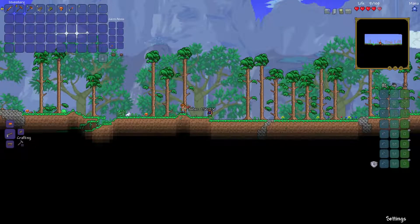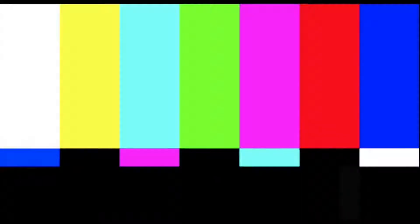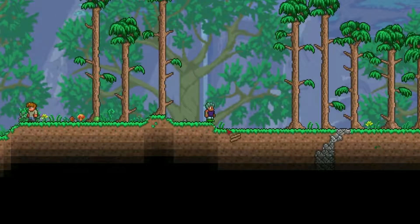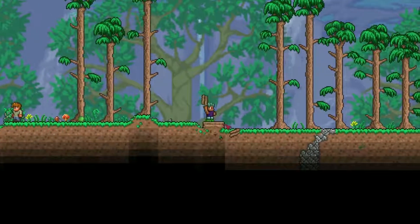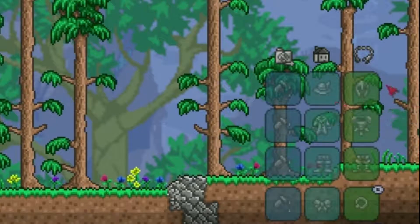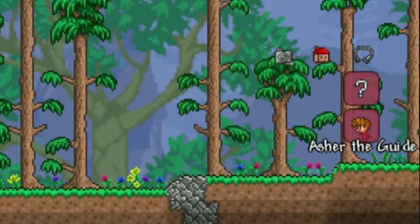Step four, make a house for your — make a house for your... oh, for fuck's sake — make a house for your guide. Step five, make this house suitable for your guide called Asher.